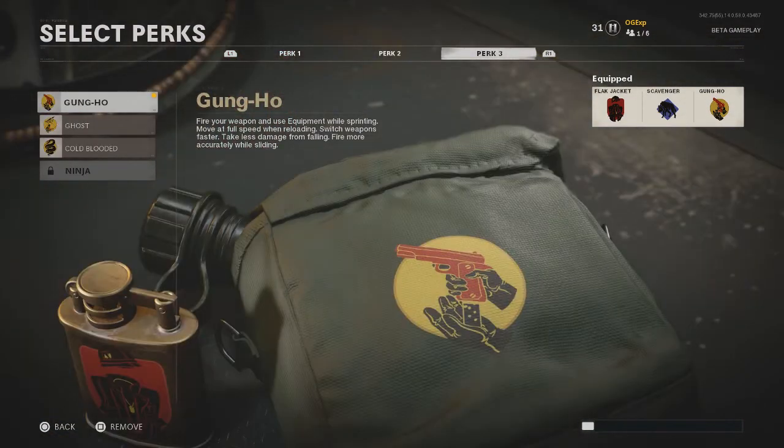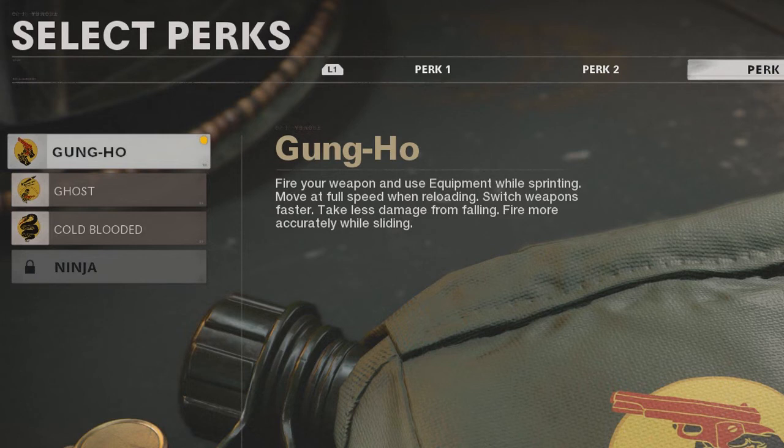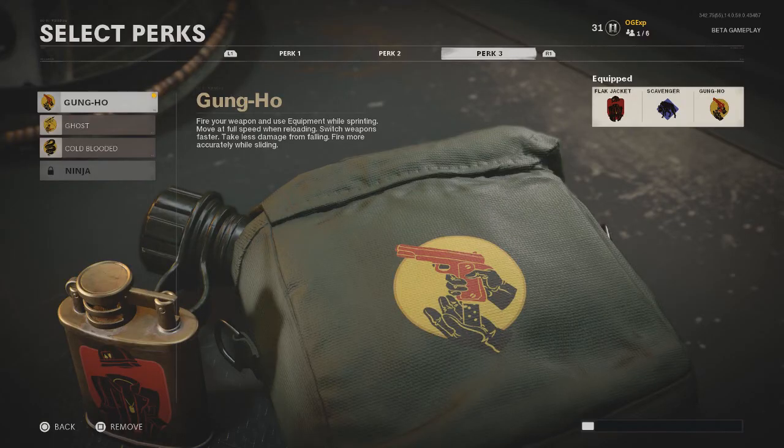Once you get to your perks, perks are basically your choice. But the one thing I would recommend is putting on the Gung Ho perk. This lets you sprint and reload, mantle over something and be able to shoot, and basically have free fire with your gun while you're still doing other things inside the game.